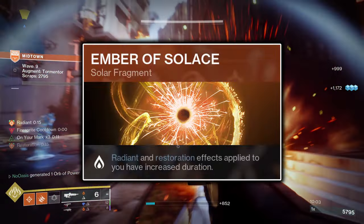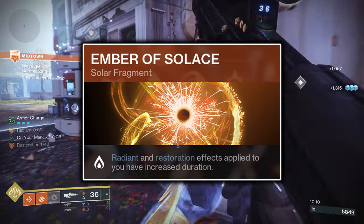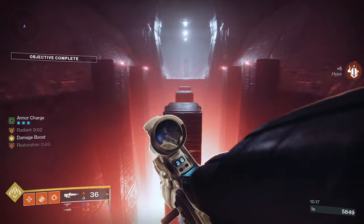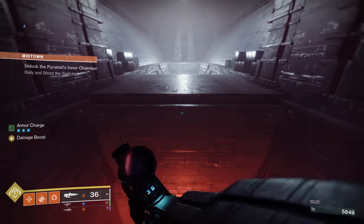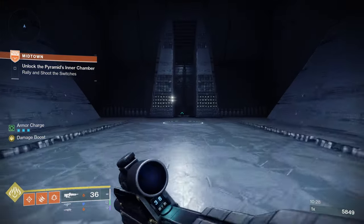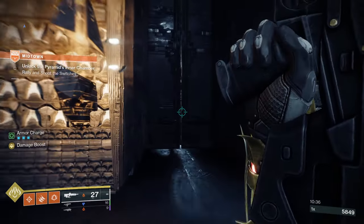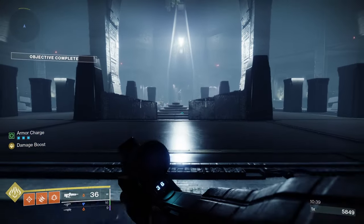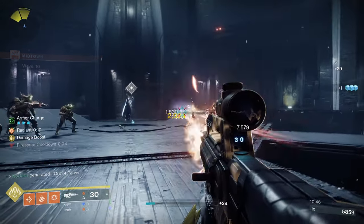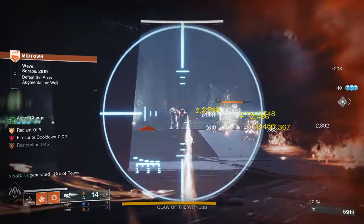Fifth and finally for Fragments is Ember of Solace. Ember of Solace will increase the duration of Radiant and Restoration buffs applied to you by 50%, which simply increases the allotted time you have to increase your buffs' timers when you initially proc them. Ember of Solace is especially important for Ember of Mercy as it will cause the collection of Fire Sprites to grant or increase your Restoration buff by 3 seconds per Fire Sprite picked up instead of 2, which can mean the difference between extending Restoration and not. With the 5-second cooldown between Fire Sprite generations, the 3-second duration from Ember of Solace makes maintaining Restoration much easier. Ember of Solace does come with a 10-point deficit to your Discipline stat, but with the Restoration uptime and other healing options, you shouldn't need those 10 points.